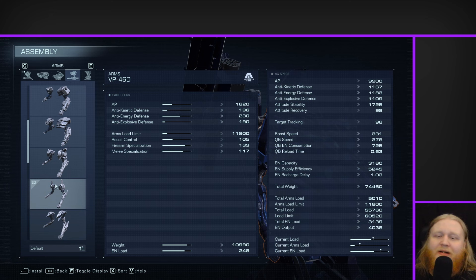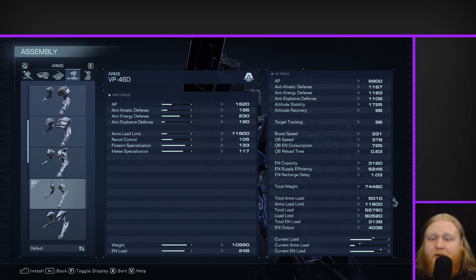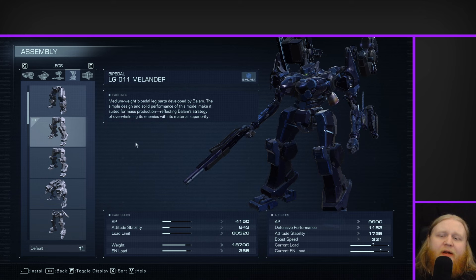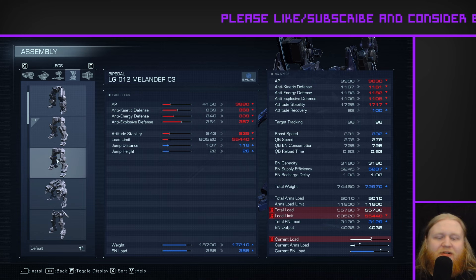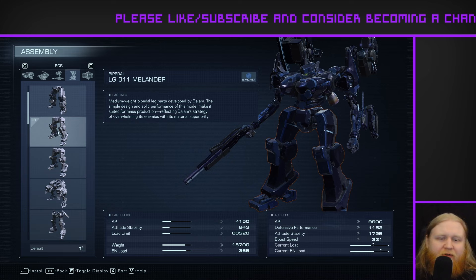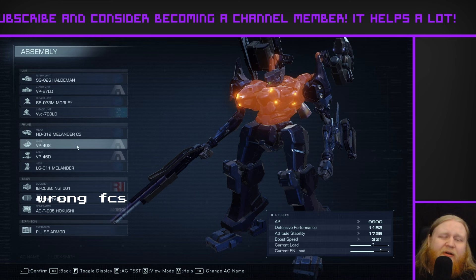For arms, I switched out his original VP46S for the 46D. The main reason is simply going for better firearm and melee specialization stats, at the trade-off of worse defenses. The VP46D arms are just some of the best arms in the game — a lot of people might consider them the best in the game. They've got really good all-around offensive stats. For the legs, I didn't change these — there was just no reason to. They're not great, not the worst, and for their weight they don't have terrible defenses. I also would have gone over the load limit anyway.